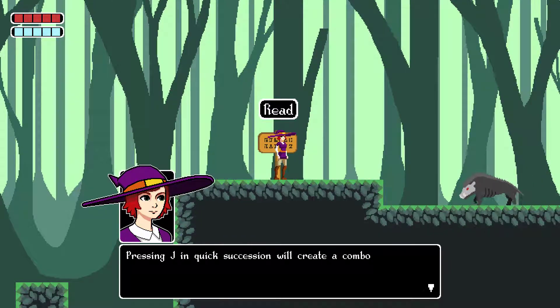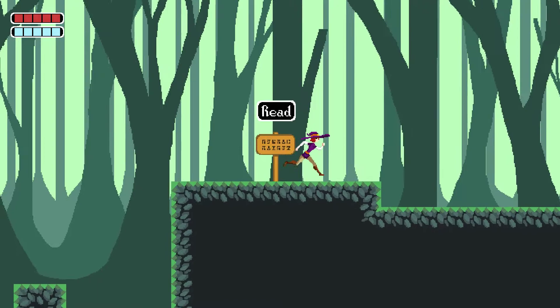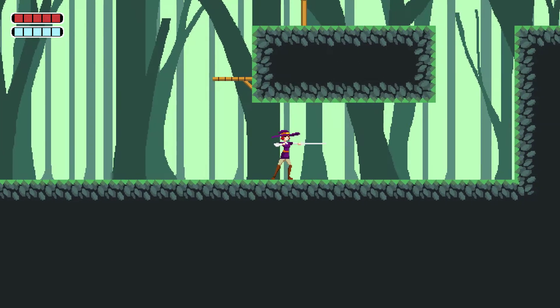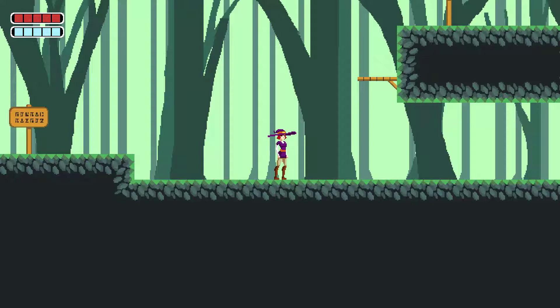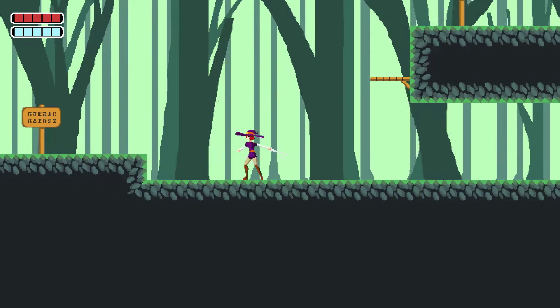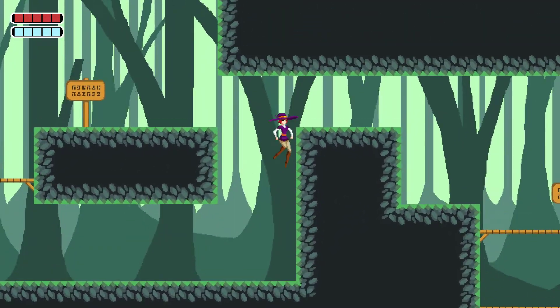Press J to attack. Pressing J in quick succession will create a combo. To cast magic, press K — holding K will cause the spell to become stronger. Magic uses mana, so keep that in mind. Top left we can see the UI — the light blue is probably magic. It looks like your hitbox on your attacks is a bit larger than the actual graphic. Your second attack has further reach visually; I don't know if that matches the collision behind the scenes. Also, you're blending into the background here — it's a very light background and your attacks are white, so that blends in quite a bit. It would be nice to have ledge grab.